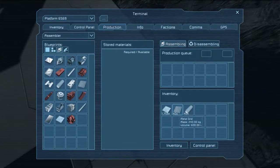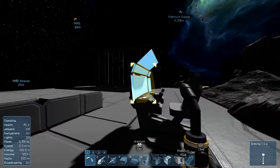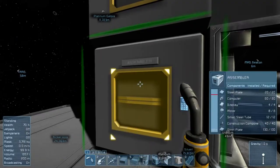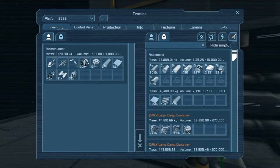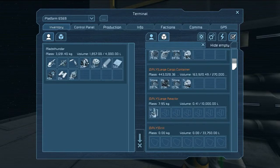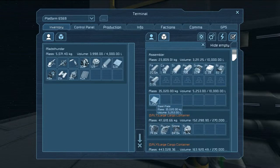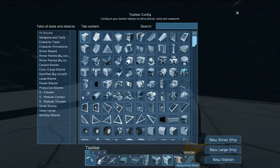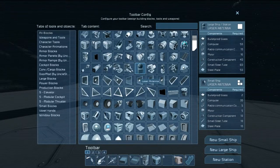Hello everybody, Matt Sunder here with another episode of Space Engineers. Today we are going to build a large reactor, so let's go ahead and get that up because that will give us lots of power.